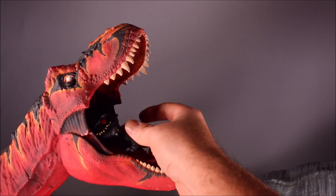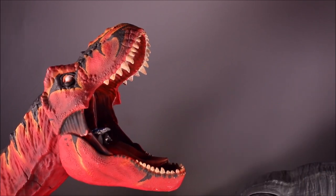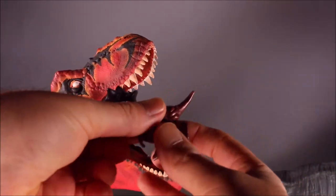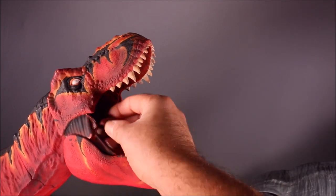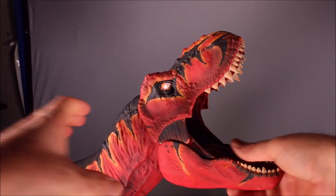Indoraptor. Velociraptor Blue. And this guy's pushed down a little. Carnotaurus Toro. There we go — our big huge Colossal T-Rex has eaten all 16 of the Snap Squad Dinos.